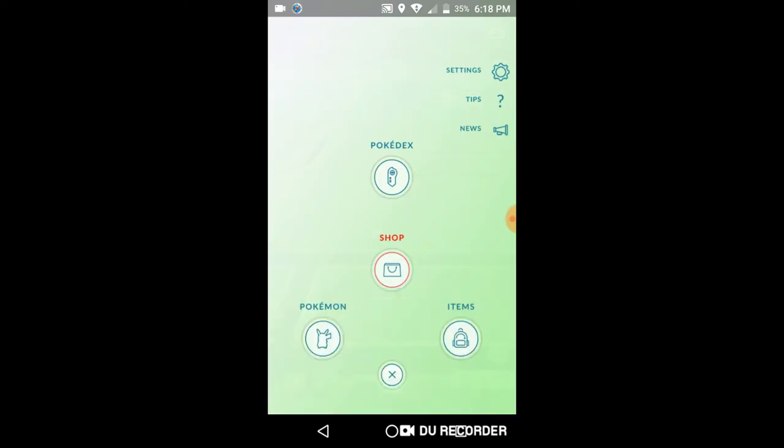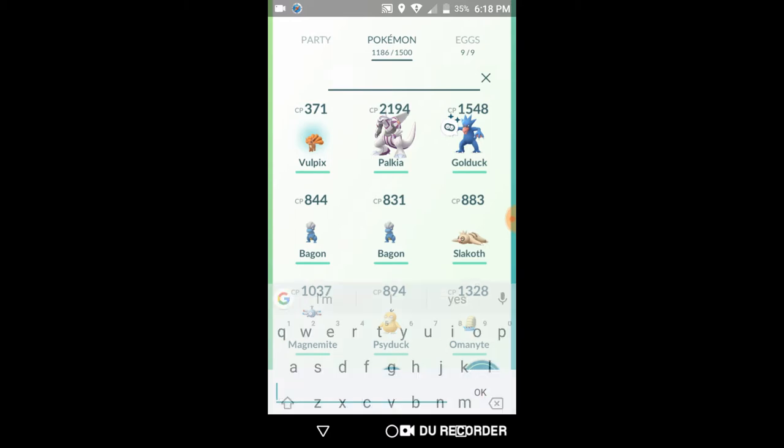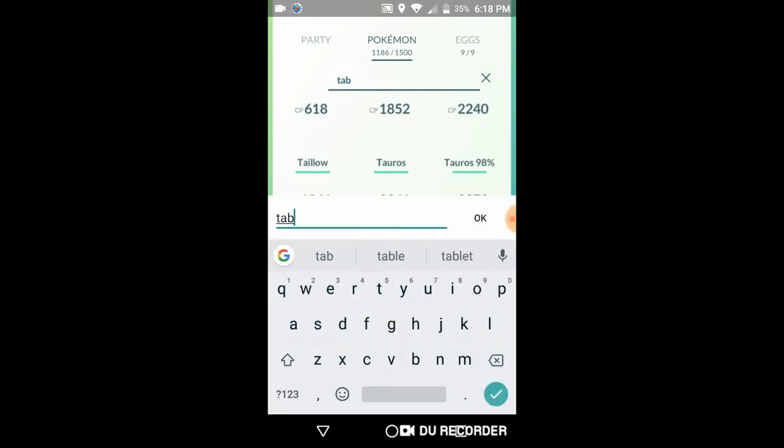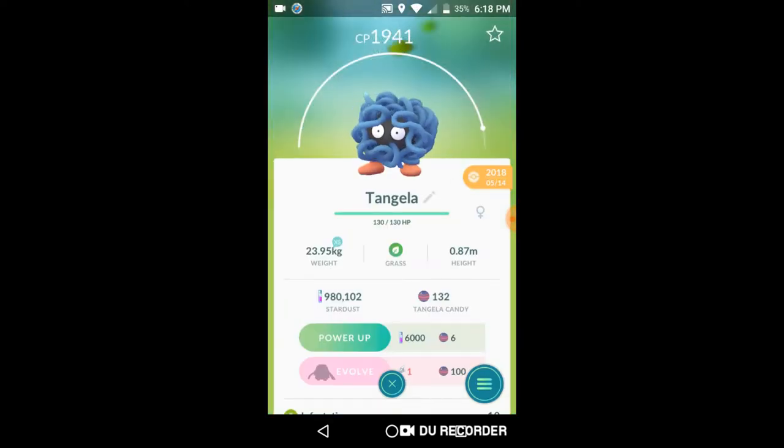I didn't even show you guys Tangela. I'm not sure if I have a Tangela — I suppose I should. Tangela's second form, Tangrowth, is now available in Pokémon GO. Tangrowth is finally available!